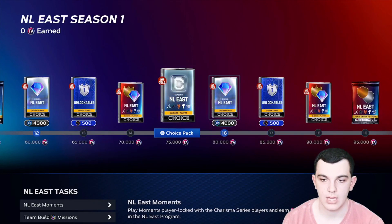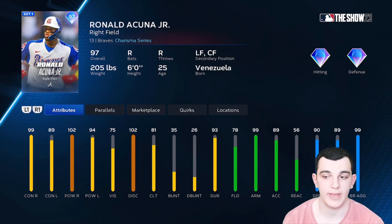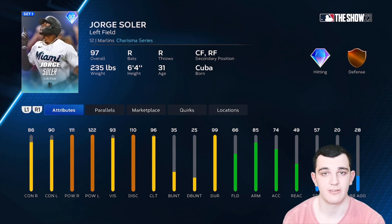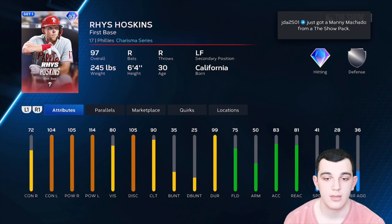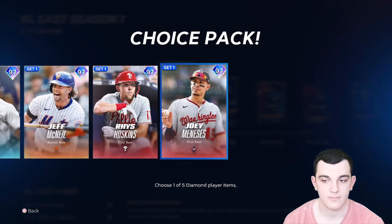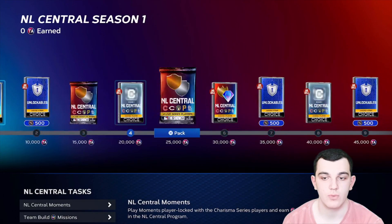For the NL East Charisma cards, we have Ronald Acuna Jr. — overall great hitter, great arm, great speed, this is a great card. Jorge Soler is a DH card if I've ever seen one — he could play the outfield though, doesn't have horrible defense and has a strong arm, with really good power numbers. Jeff McNeil's power is a little low for me, but he has 99 fielding and really high contact. Rhys Hoskins unfortunately just tore his ACL so he'll be out for the season, but we have a 97 overall — his swing is butter, really good contact versus left, power versus left and right, defense is silver — not a bad card. Joey Meneses is a pretty good hitter all around, arm is pretty good, the defense isn't that good, but it's a great card.